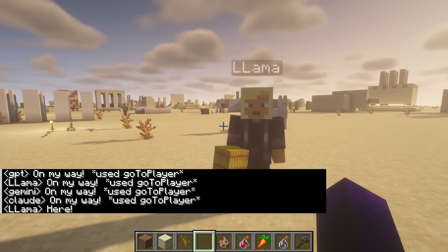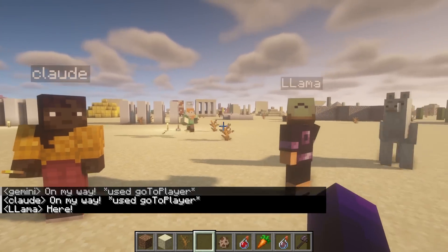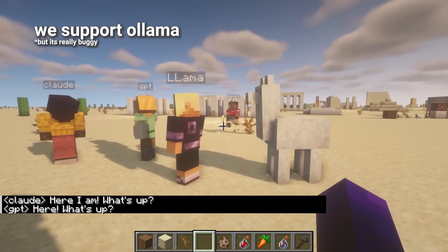Llama 3 is the open source model from Facebook — I mean Meta — and this is the big 70 billion parameter model. Because it's open source, you can run this model, or the smaller model, on your own computer if you have the hardware.